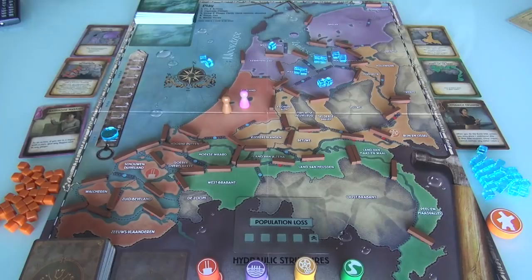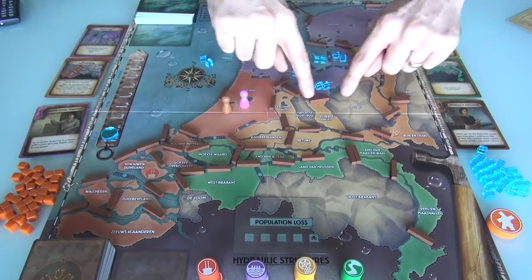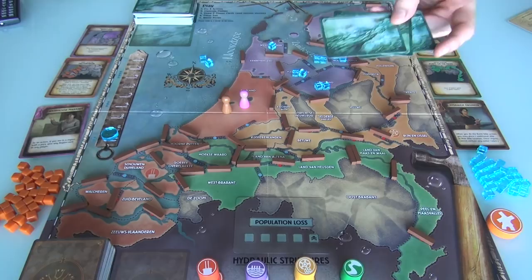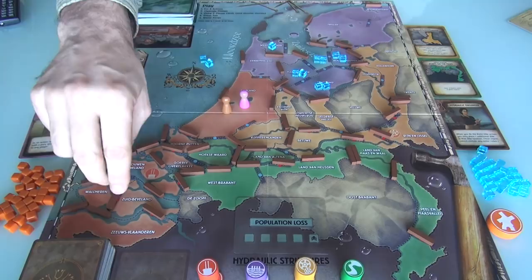We draw three cards, just like Pandemic, and each of these three regions is going to get hit three times. In Pandemic we put three cubes down — in this game we remove three dikes. The first one is Zuidbeveland, which I'm going to assume is South Beveland, down here. It just lost all three of its dikes — boom, boom, boom. That's not a good start. Then the next one is the Ijsseldelta over here in the yellow. One, two, three. Our dikes are failing like crazy.